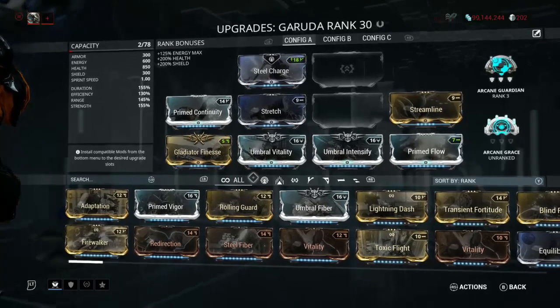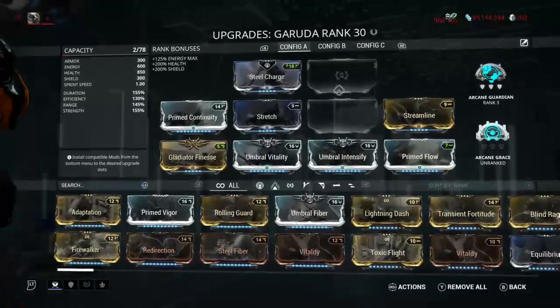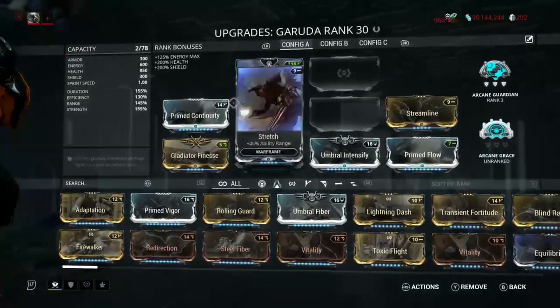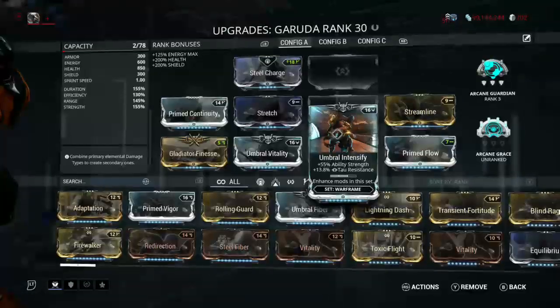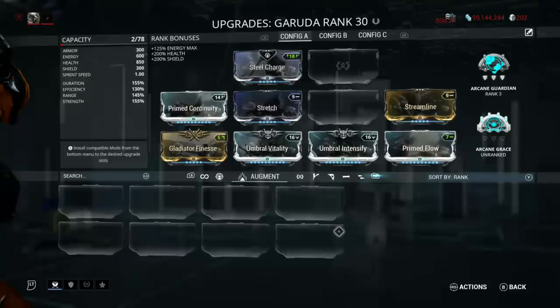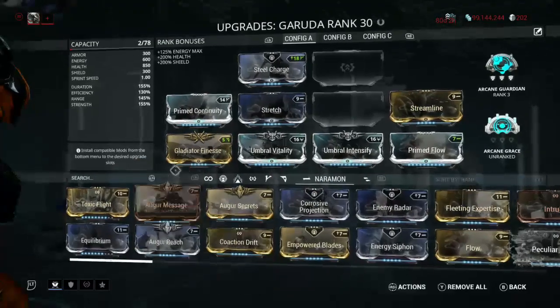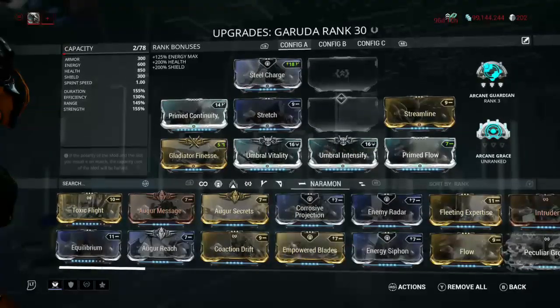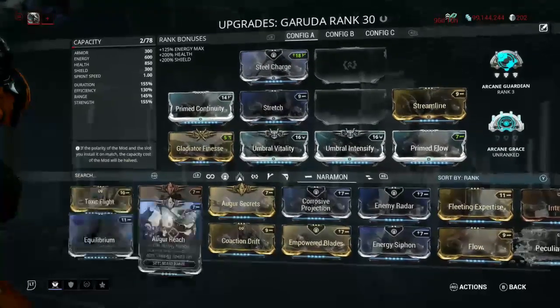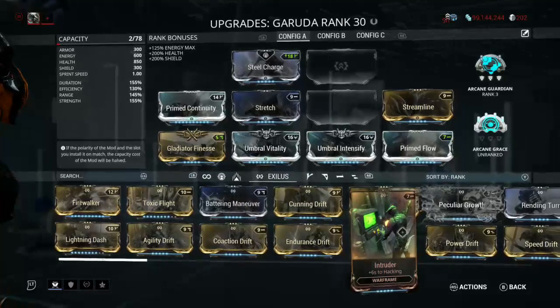Umbral Intensify, Vitality — just enough to get her into a nice positive range. Health is 850, energy 600 pool — very nice. If I had forma, I'd probably put a dash of V and then throw in something like range and damage, so probably Augur Secrets or Augur Reach, and then probably Power Drift for knockdown resistance.